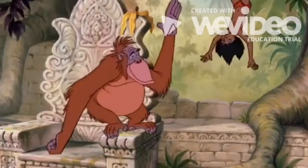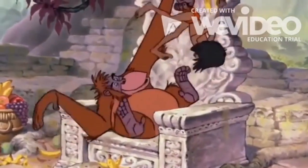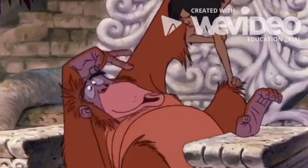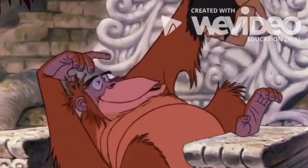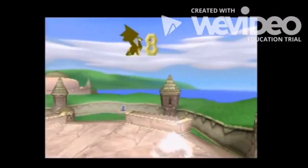Spyro, my friend, how about a hint on gliding? You bet. For the longest glide, press the X button at the top of a jump. And try pressing the triangle button to drop down in mid-flight. That's right. Thank you.